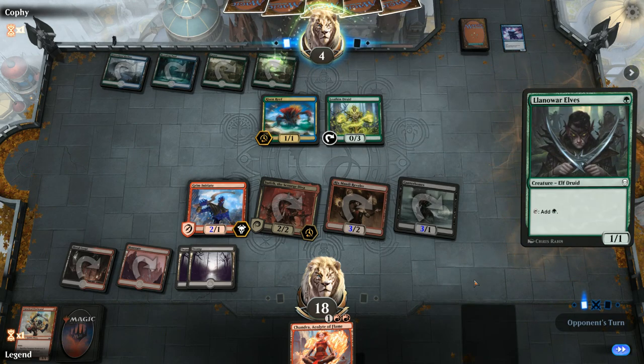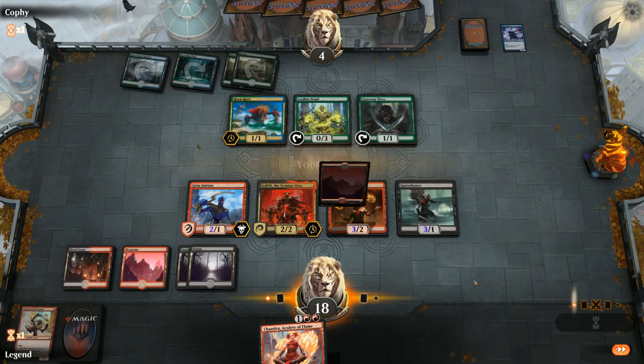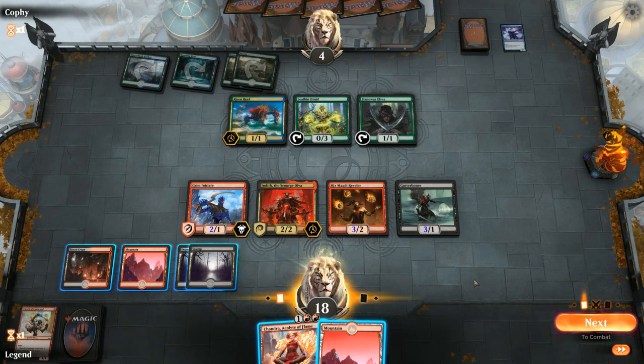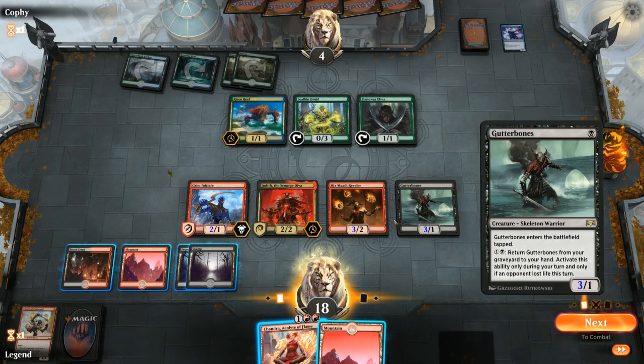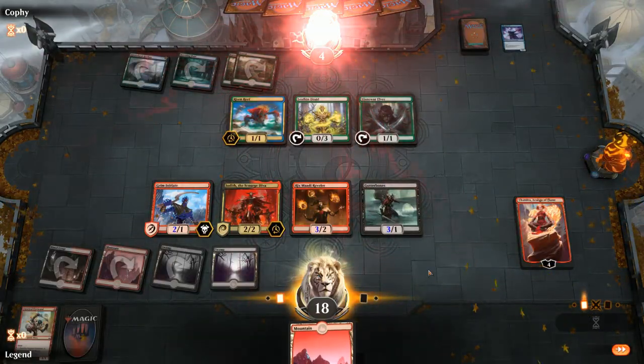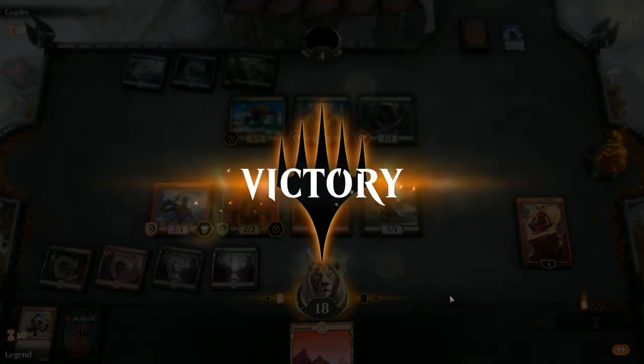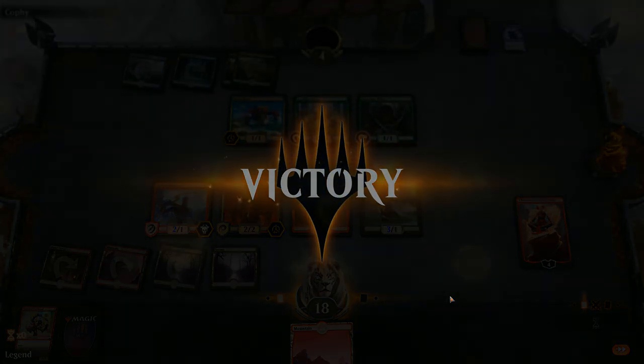Risen Reef into Laneralfs — lots of want-off creatures for us to potentially kill. We play Chandra and make two tokens. If we attack with everyone our opponent is going to be dead — three blockers versus six two-power attackers.